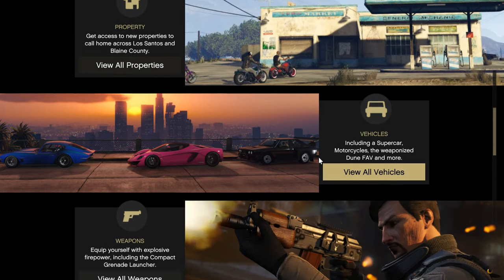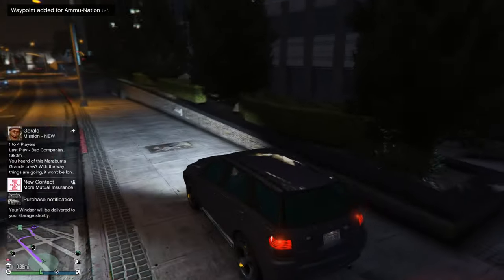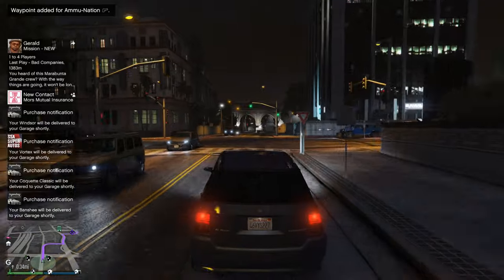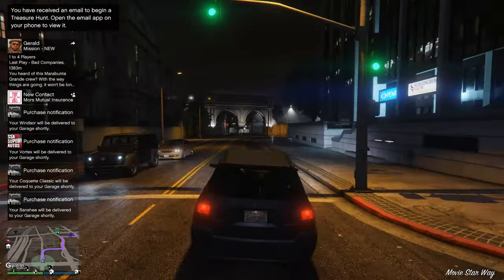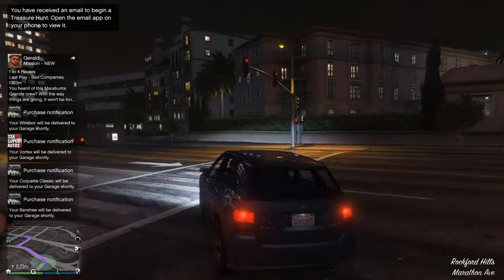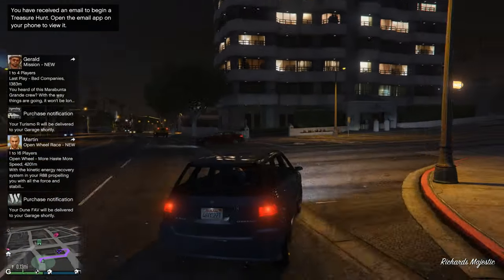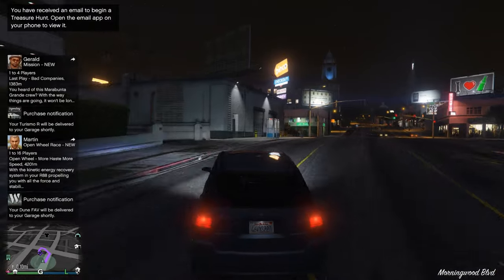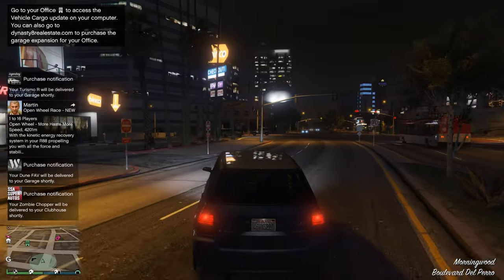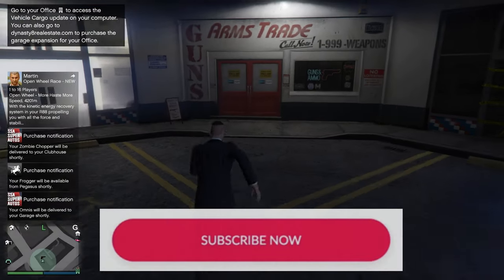Now let's see what else we have — some weapons. We have to go to Ammu-Nation really fast to get the guns. Don't forget to like and subscribe to my channel — I always post videos with GTA Online and other games, especially car games. I think I've customized almost all the cars in this game, as you'll see on my channel.